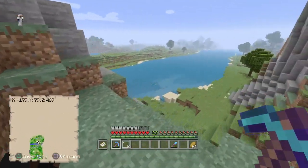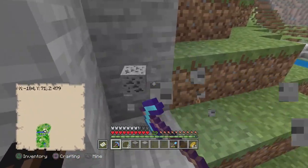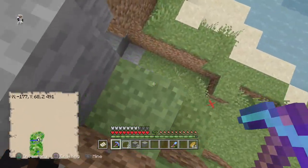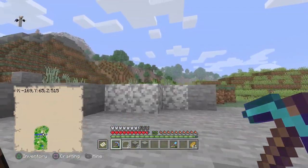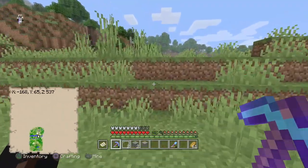Now I could technically collect the coal and iron and stuff that I will see on my way. Let's just do that, why not? Because what I need to do in today's episode is we're gonna go and get the stuff that I found in the chest, because I was full of sand in my inventory and I did not take the stuff that I found in the chest.